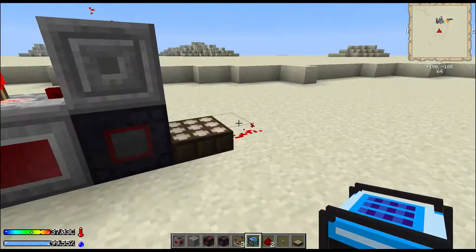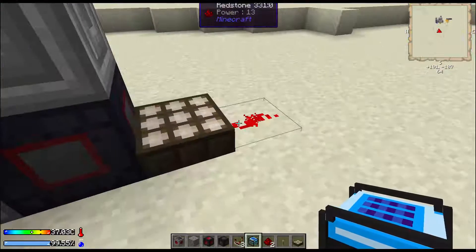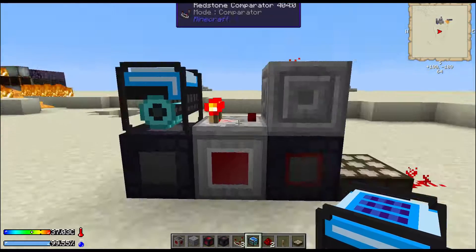The way this will be set up is: if it turns to night it's automatically going to switch to discharge, and then when it turns to day again it's going to automatically set to charge.